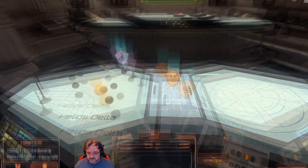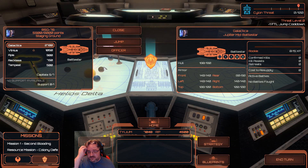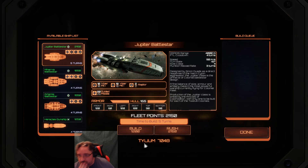That's the strategy. Officers — we've got Silas Nash. We've got no one available to recruit. Where can I jump to? I can't jump to anywhere else. I have to jump to one of these two. I want to build a ship — I want to put something else with this fleet.